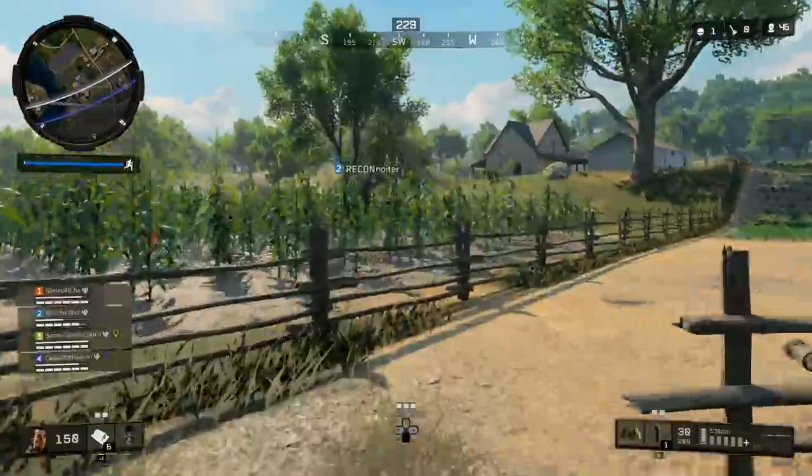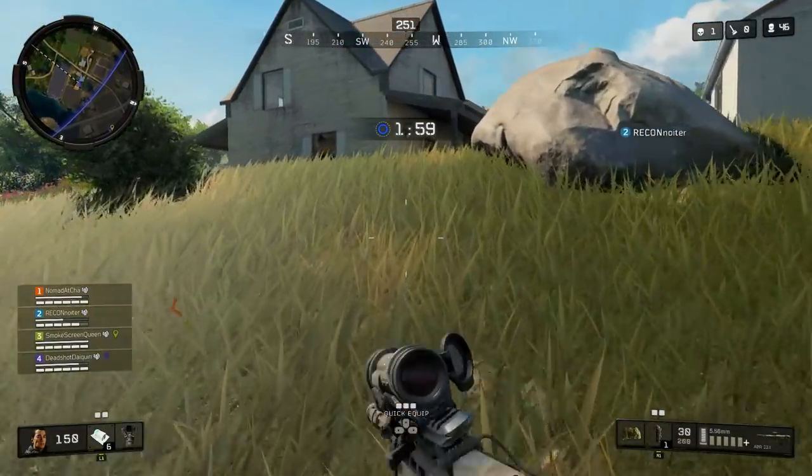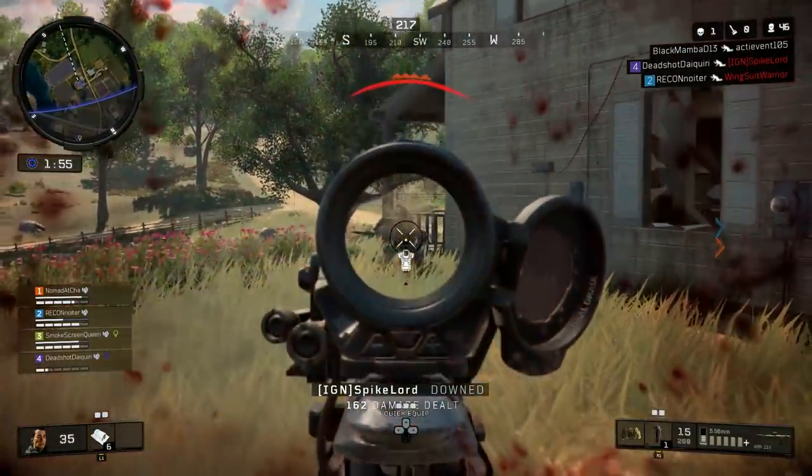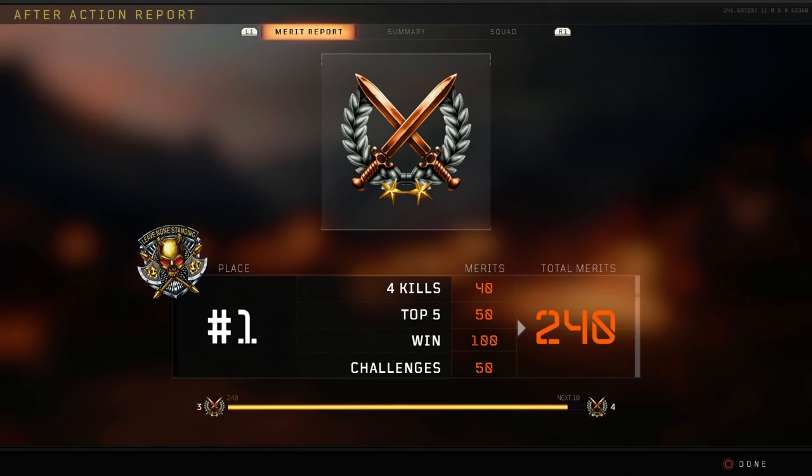How exactly do you level up? Let me explain how leveling up works in this game. The thing you're looking at here is the merit record — you get this after you've completed a game. We finished in first place during this game in quads. For every kill you get, you get 10 merits. If you finish in the top 5, you get 50 merits. And if you win the game, you get 100 merits. On top of this, you also get merits for completing challenges. Merits are basically XP, and the two ways to get the most are winning games and completing challenges. If you're getting a lot of kills in solos you'll get merits that way too, but wins and challenges are the two best ways to level up.